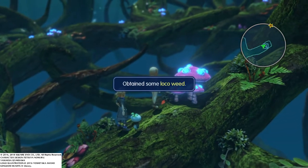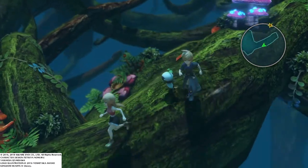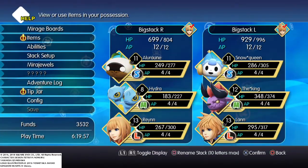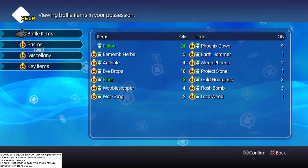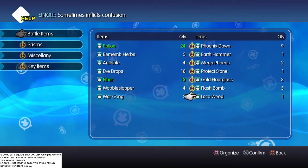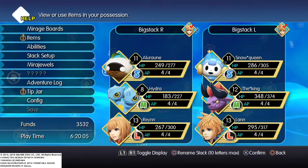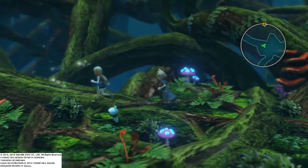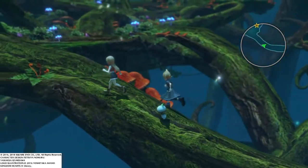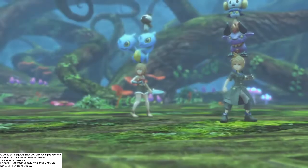Our Mandragora friend found an item — found some Loco Weed. I forgot what that does. Sometimes inflicts confusion. Yeah, we might need that to meet the capture condition for a Mirage. Not that any of them had very complex ones, aside from restoring HP, reducing their HP, or stuff.